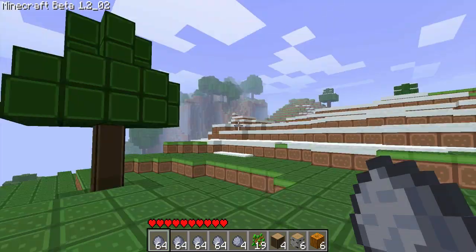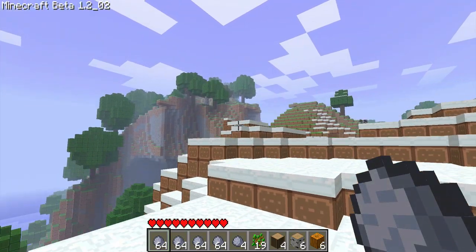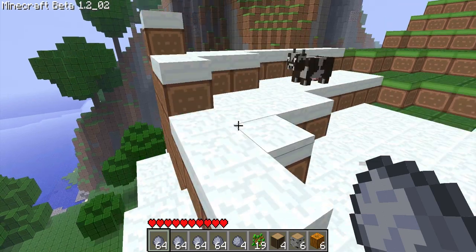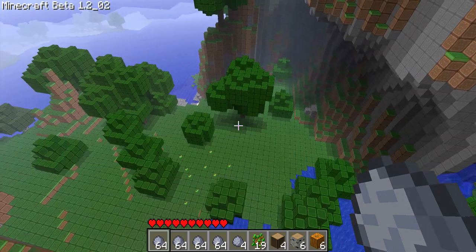Look at this, right when you come over this hill it's just awesome — just a huge mountain right here. Look to your right, there's lava everywhere. There's an overhang. This place is sick. And there's water too. Let's build our house here.